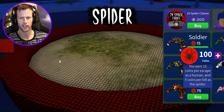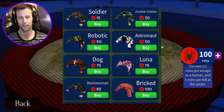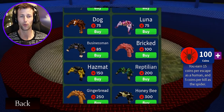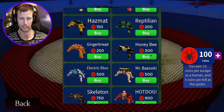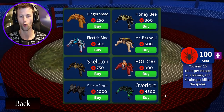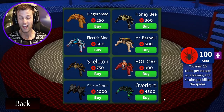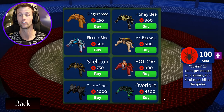Let's check out the shop and buy this spider. We got the soldier, the astronaut, the dog — I really do like the dog. What else do we got here? There it is — the Overlord spider! He costs 4,500 spider coins.